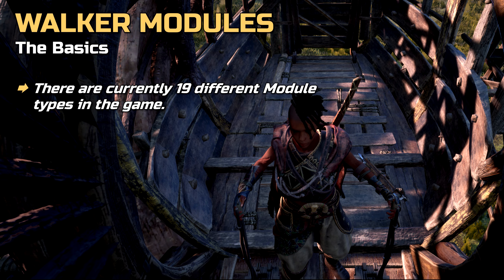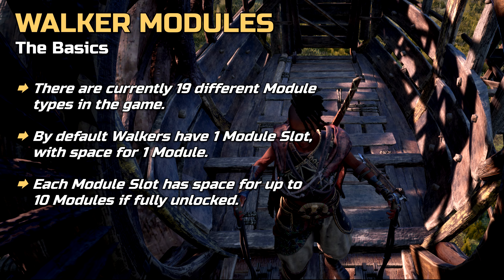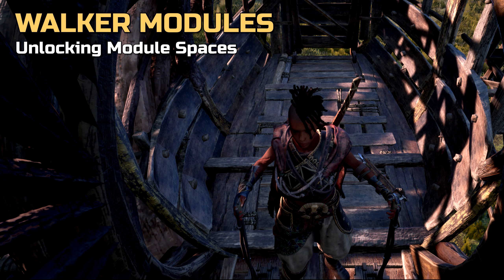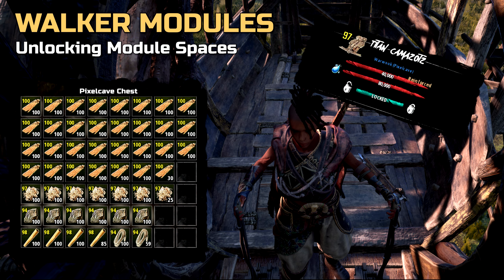There are currently 19 different modules in the game. By default, a walker comes with one module slot with space for one module. Each module slot has space for up to 10 modules. So in order to stack more modules per slot and to unlock further slots, you will have to build a higher level walker with quality materials.